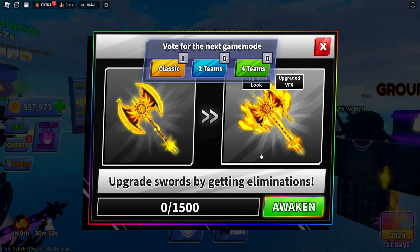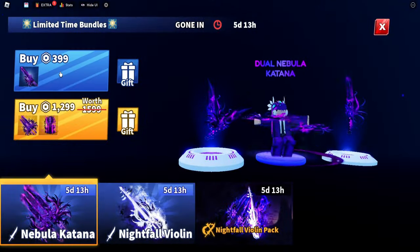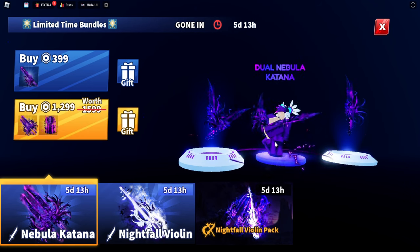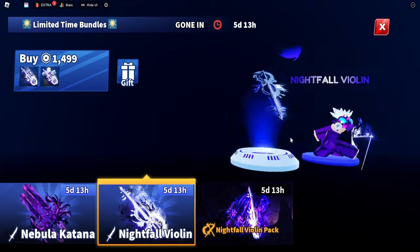To awaken these secret weapons you have to get 1500 kills and you'll get a better look at the upgrade VFX. Next up we have the new Nebula Katana — these are a lot cheaper than the other ones, costing 399, or 1299 for the dual wield pack. They look nice but are a little saturated; we've seen a lot of these versions recently, so I prefer the Nightfall Violin.